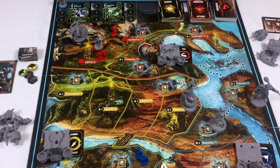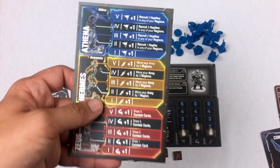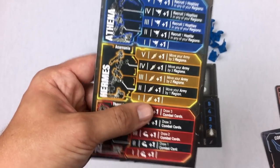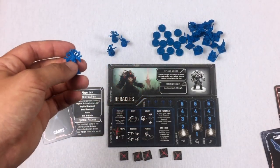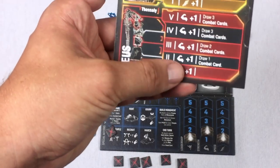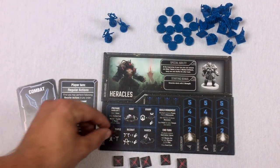For the prayer action, I have a priest available and I want to raise Heracles's strength. I'll send this priest to Zeus's monument, placing him in one of the round slots. Since the monument is only at base level, I just gain one strength point — moving my strength up to three. As monuments get built up over the game, worshipping grants more and more rewards.